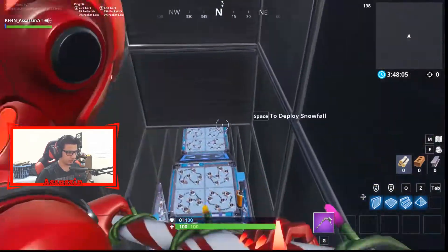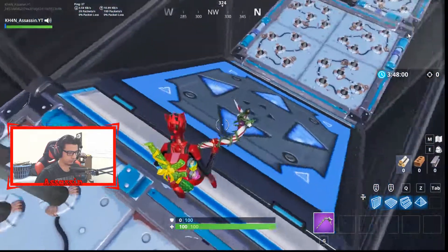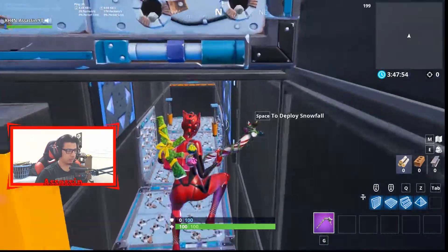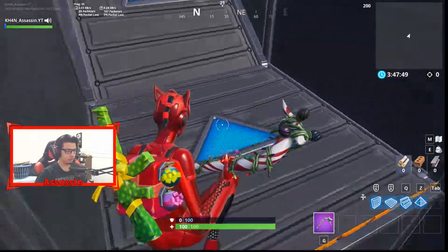For number three, what you're gonna do is jump over here, glide down, skip everything, and land right here between the trap and the bouncer. Then aim for the edge of the trap like this, and you're gonna go flying. Use your glider and land on the very edge, and you're done — number three, very easy.